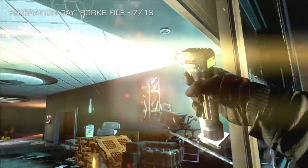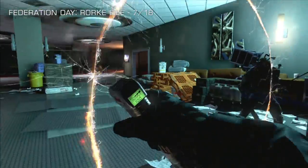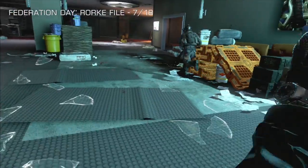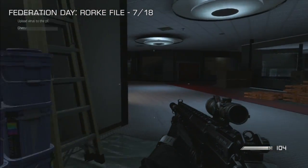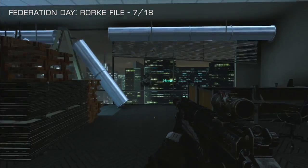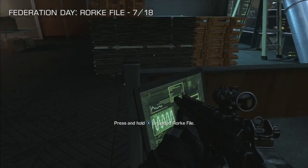Number seven of 18 takes us to Federation Day, which is the part where we cut through the glass after descending across from the other building. When you follow Keegan, stop at this point and cut around to your left. Head into the first room on the left — you'll see Hesh just chilling outside the window — and the Rourke file is in this first cubicle on the right-hand side. Number seven of 18.